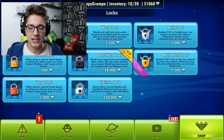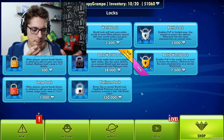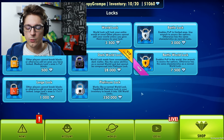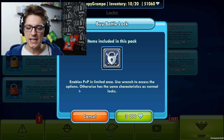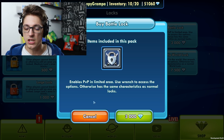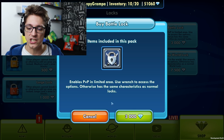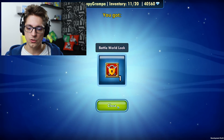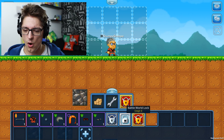I'm going to show you exactly how that works — you can build safe zones or battle arenas inside parkour, whatever you'd like. Let's buy one of each. So this one enables PvP in a limited area; use the wrench to access options like any normal lock. Let's also grab a battle warlock. This one enables PvP in the entire world.